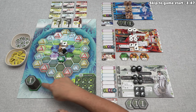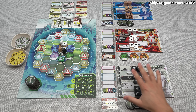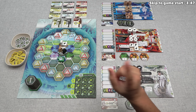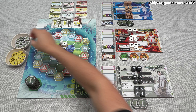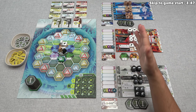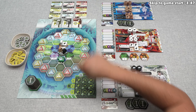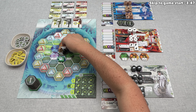The game continues until we either run out of tiles, or until one person has just one type of species on their board. Once the game is over, we count up positive as well as potentially negative prestige from toxicity tokens and DNA tokens, and the person with the most prestige wins. There's still stuff to explain — like DNA tokens and behavior cards — and I'll explain how all of this works in detail while we're actually playing.